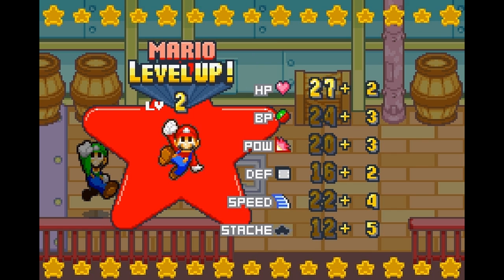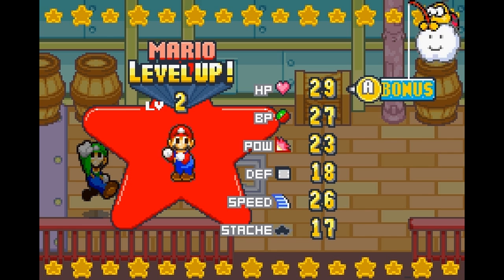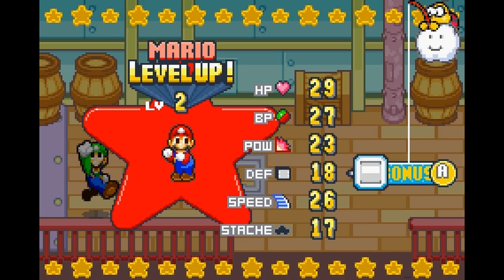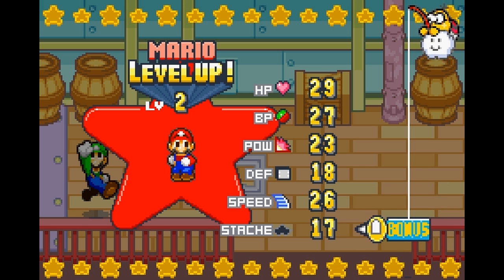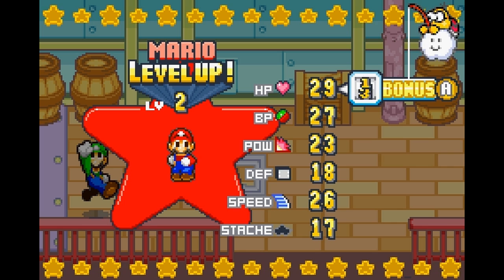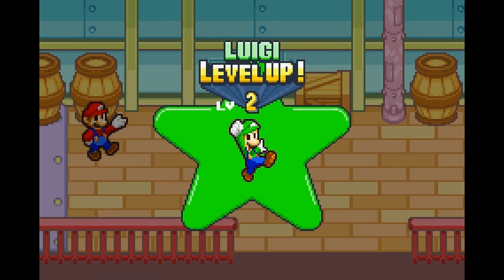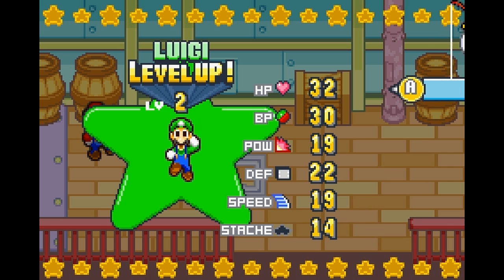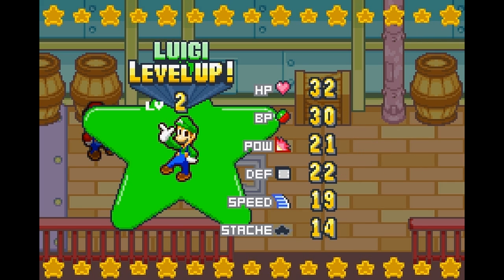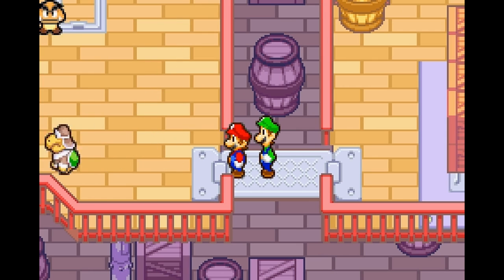Fun fact: in the original Mario and Luigi Superstar Saga, Mario and Luigi level ups were slightly staggered - Luigi would level up at slightly later experience thresholds. In this ROM hack, Mario and Luigi level up at the exact same points. In the original, Mario would always level up first then Luigi, and frankly there wasn't really any point to that - you have the same battle experience, why wouldn't they level up at the same time?